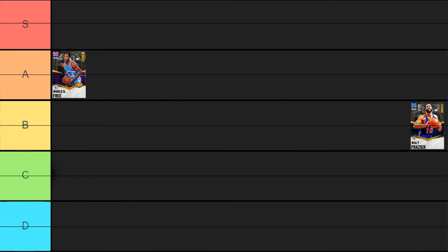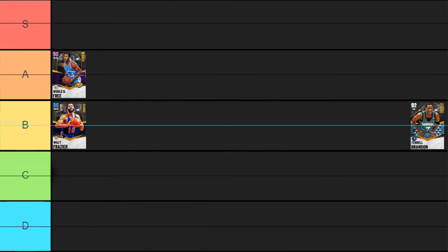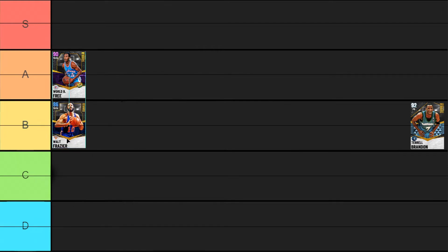Next up we have the Sapphire Walt Frazier, who is an insane defender for a sapphire card. Contrary to World B. Free, Walt Frazier has really good defense with gold clamps, but his offensive ability is a little bit lackluster and he's really not super quick — he's really only gonna be hitting layups. Because he has some of the best defense in the game and is free, we're gonna throw Walt Frazier into B tier.